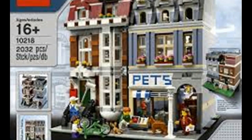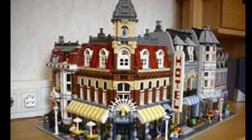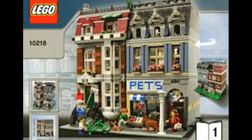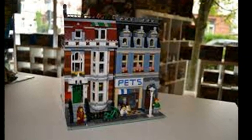Lego Creator Pet Shop 10218 set includes 4 minifigures with accessories: pet shop owner, girl on bicycle, painter with paint roller, and woman.